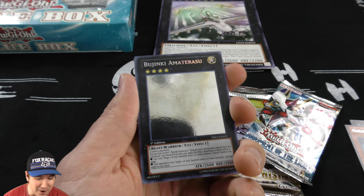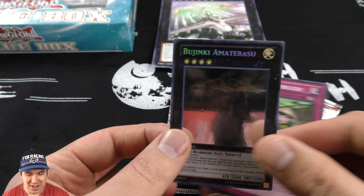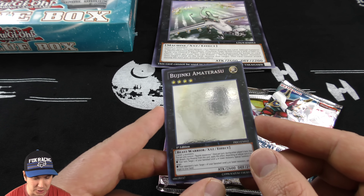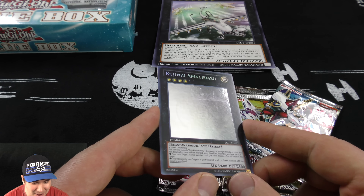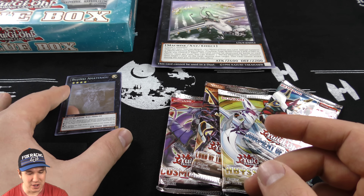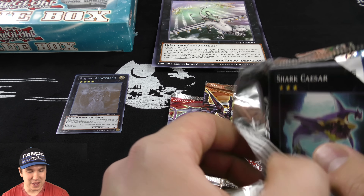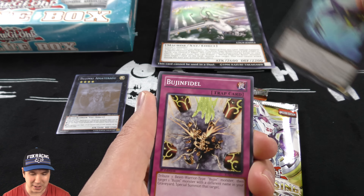Oh my gosh, did it ever — wow, we pulled a ghost rare! Oh my gosh, ghost rares — one in a case, maybe one in 12 booster boxes, you will pull a ghost rare, and we just pulled one. That is absolutely incredible. Wow, that is awesome, first edition too — right on, cool! What luck. Moving toward the Judgment of the Light booster pack here — that right there just made the entire opening. The luck that you'd have to have to get one of those out of that pack is incredible.